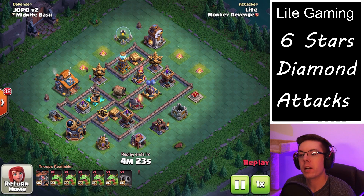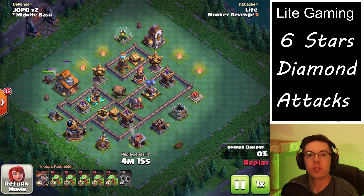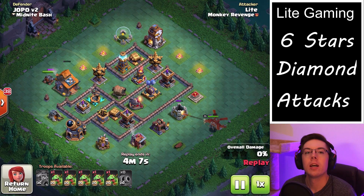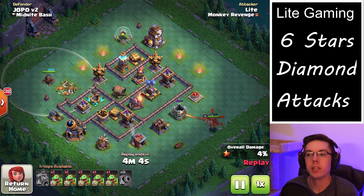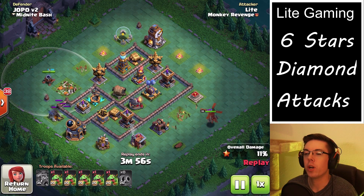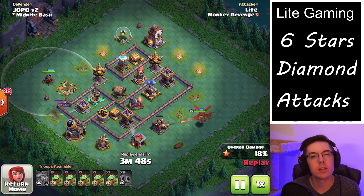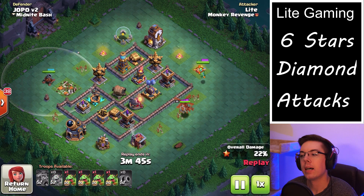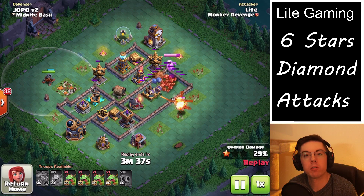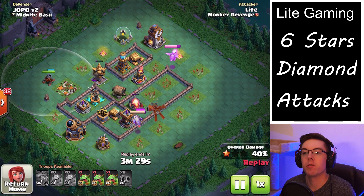Things I would hold off on until the very end are the traps and non-defensive buildings — so the collectors and the storages. Of course, if you need more storage you have to upgrade them, but otherwise I'd hold off on those until the very end. For upgrading the heroes, I would try to avoid putting the hero down. Once you get the battle chopper, you can sort of get away with not using the battle machine since it's not that helpful for an air attack. You can also try not using the heroes at all, or upgrade both of them, take a week off, come back and upgrade more, because those heroes are very powerful and crucial to builder base attacks.